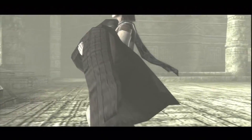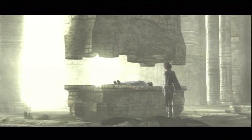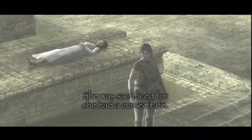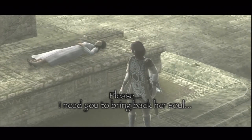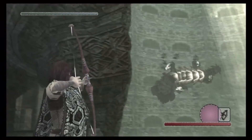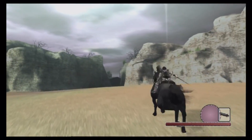You play as a young man who has traveled far from his home to the Forbidden Land in order to restore the life of a young maiden. Once there, you meet an entity known as Dormin, who promises to try and restore the girl, but only after you've destroyed sixteen colossi that roam the land. Armed with nothing but your sword and bow, and aided by your trustworthy horse, your quest begins to defeat these massive colossi.